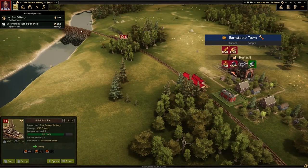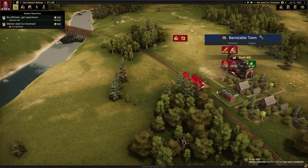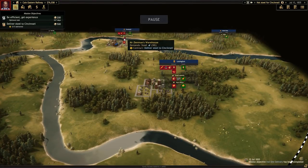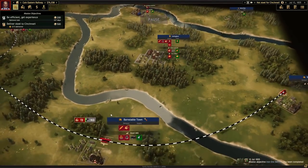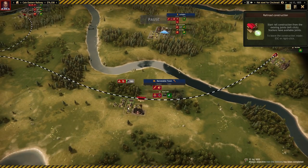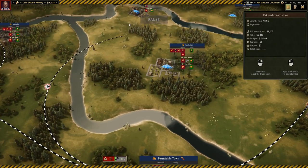Our final load of iron ore is coming to Barnstable Town to complete the iron ore delivery mission. Now we actually have to make a delivery. All raw materials for steel production have been delivered - now we just have to pass the steel to Mr. Denman in Cincinnati. Time's running out, so hurry up. Oh, I thought once I completed that I was going to be done. So we need to run a rail up to Cincinnati. They are looking for steel - 30 tons of it. That's going to be a long way. We do have a decent amount of cash - $76,000 - but this is going to cost a lot to run our way up to Cincinnati.